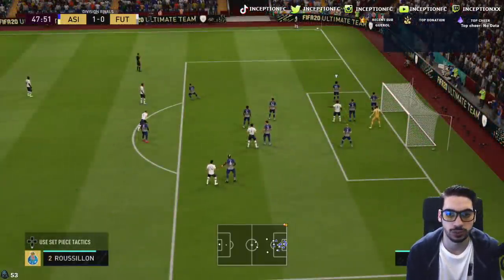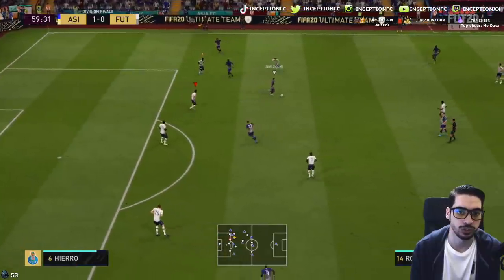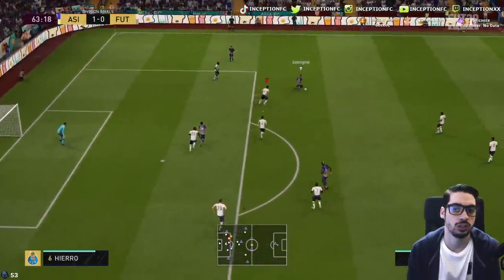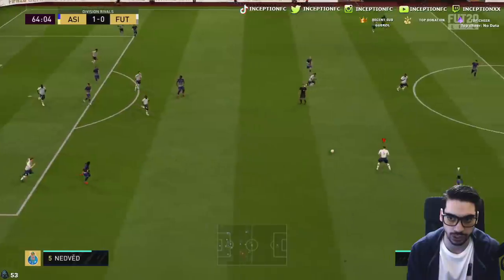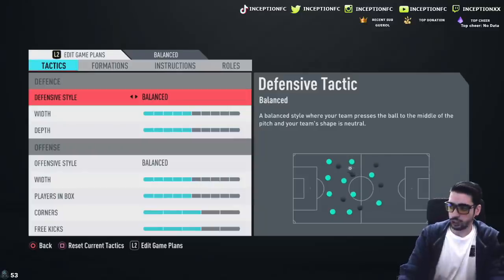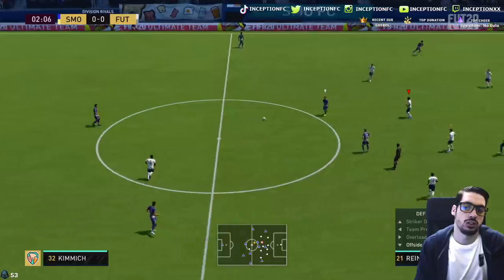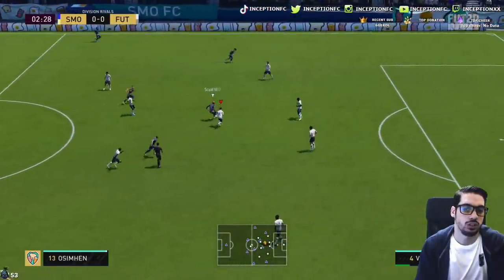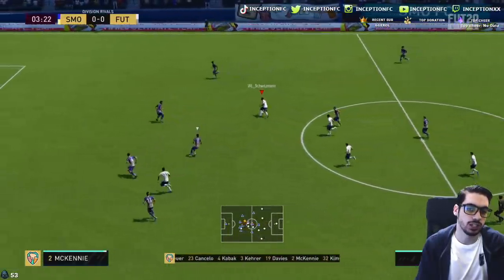Veristrata did well to stay in that general position. Nice little interception there — really liked that. Beautiful transitioning there for Veristrata to get into position. We're going to go ahead and switch Veristrata off to the right side now because he just feels very weird on the left side, and switch Makalele off to the left side to see how that works out. Veristrata is definitely more of a right-sided player. There was no initial tackle interest right there from Veristrata, but he does well to compensate in that second challenge for sure.